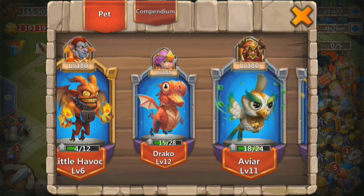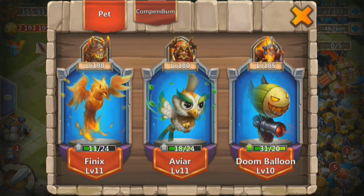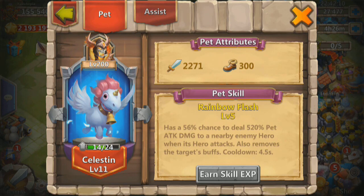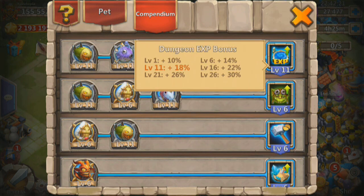Alright, level 12 on Draco. Phoenix level 11 — 2100 pet damage. Doom Balloon level 11 — 2700 pet damage. Celestine going to level 11. Bublo going to level 11. So two level 11s — there you go, sweet. That is a nice jump — another 4% increase on the dungeon experience bonus.